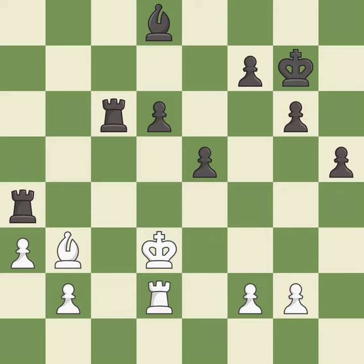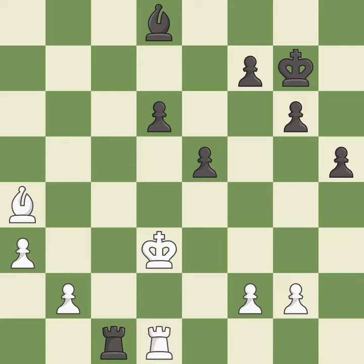Only one move worked there, and this wasn't it — it is a mistake. Recaptures. This is the start of the endgame and white is worse — it is best. This move puts the rook on a safer square — it is best. This offers to exchange pieces of equal value — it is good. This misses an opportunity to move a rook to safety.